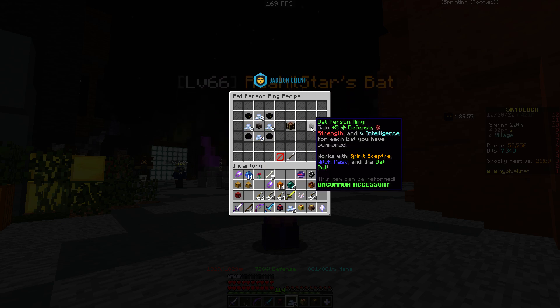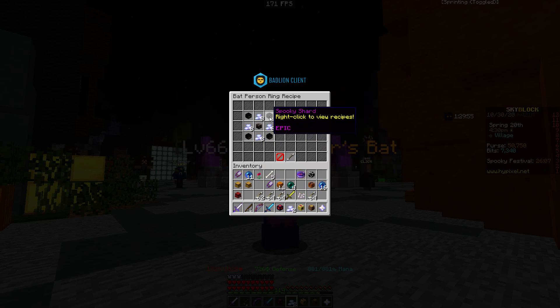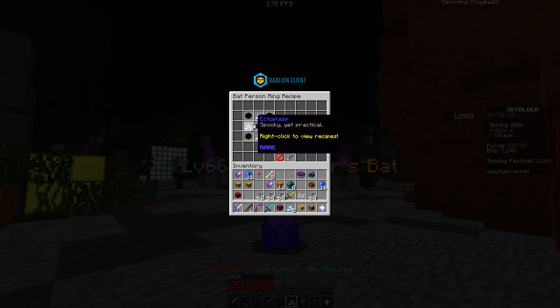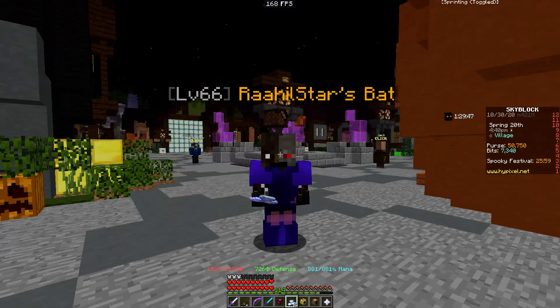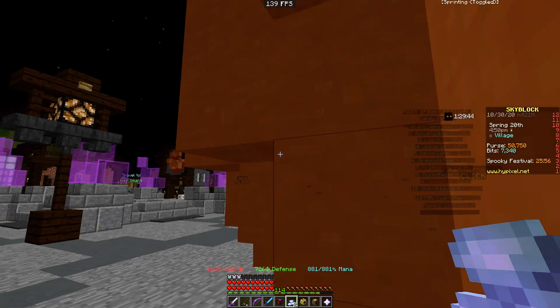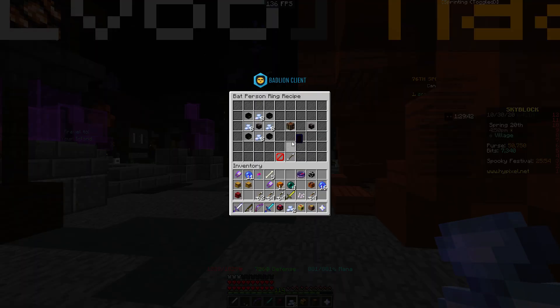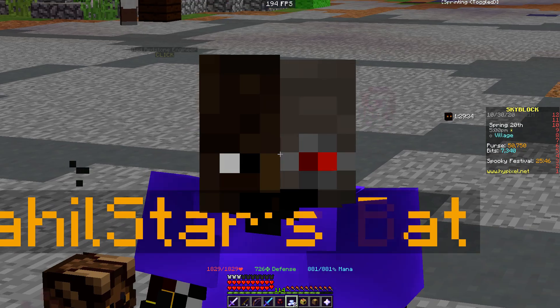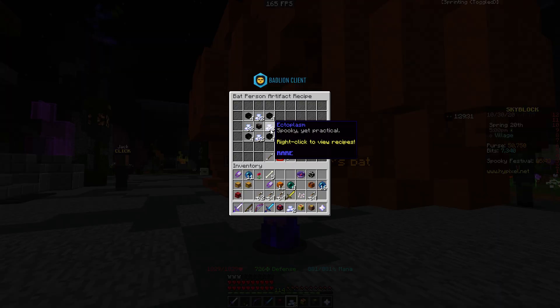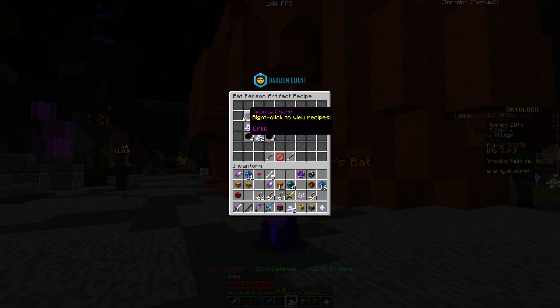So the Spirit Scepter summons bats, which is pretty cool. To make the Bat Person Talisman — wait, you don't actually get the talisman sadly. You need a bunch of Ectoplasm and each Ectoplasm is like 100k in the auction house, which is really expensive. The price will drop, so you'll be able to get these later. Don't buy them right now. We also have the Bat Person Artifact, which requires a lot of Ectoplasm and some Spooky Shards.